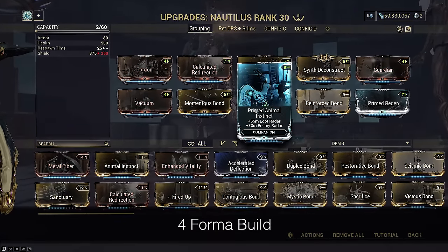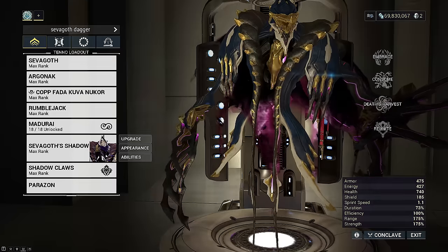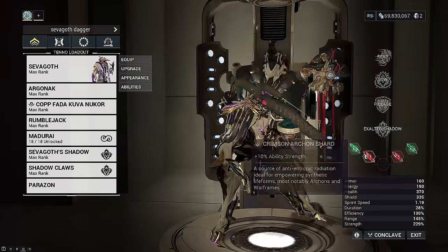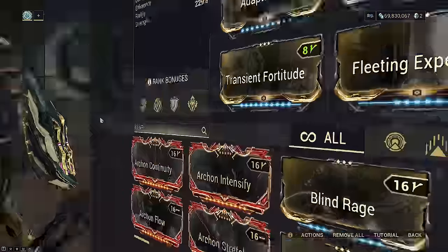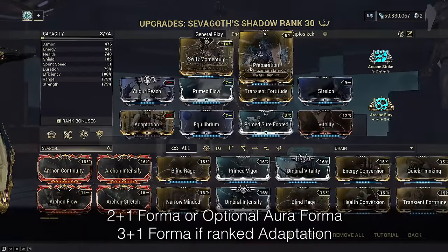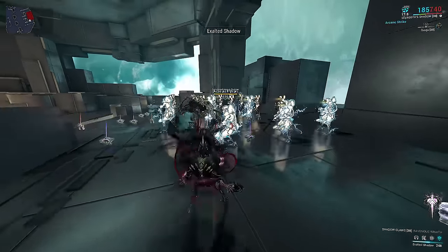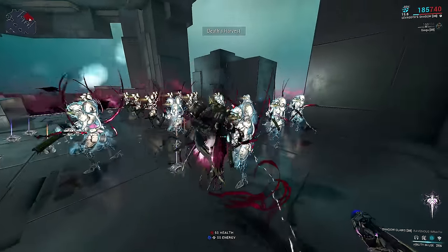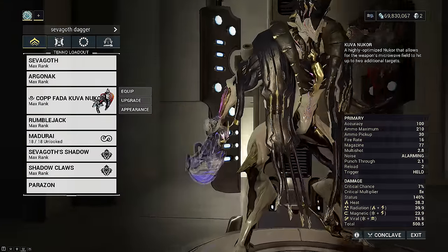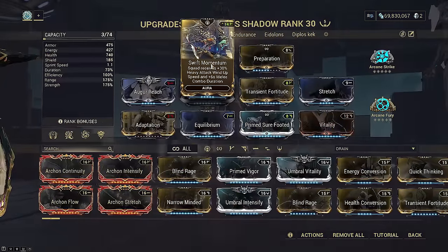One very important thing to note is that Archon Shards from Sevagoth will carry full effects over to the Shadow. This is useful to note but not important for the dagger-claws build since this specific setup does not require any shards. However, I would recommend considering running Primed Animal Instinct due to how big our hitbox and nuking potential is. The normal mode ability nuke really wants two strength shards though. Most of today's build will be using Swift Momentum and Preparation Exilus — every time your Shadow spawns, be it manually from casting your four or from his passive when you go down, it is considered respawning and will trigger Preparation for maximum energy pool.